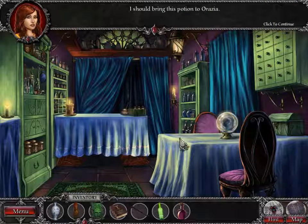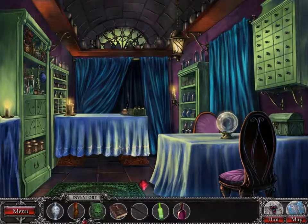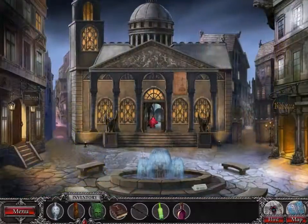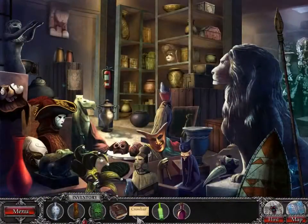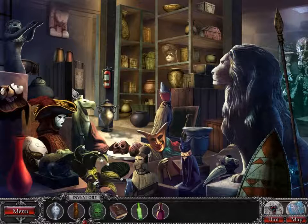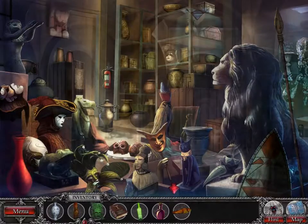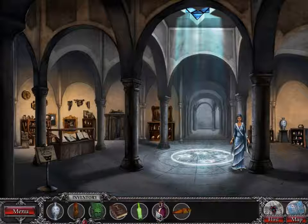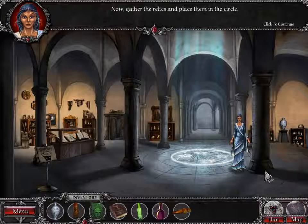Elixir of Restoration. I should bring this potion to Arazia. She's actually in here as well — we'll just get this first. Coffin relic. Dum-dum-dum-dum-dum.